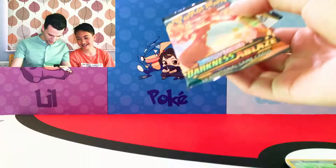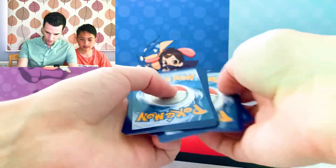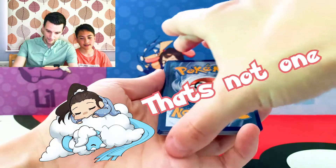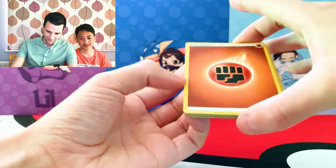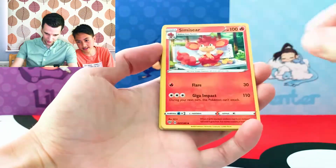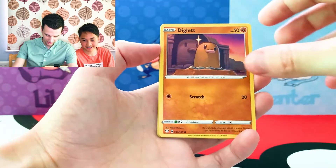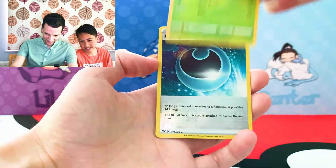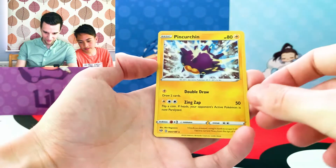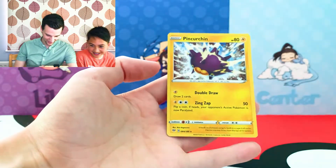Alright, so I'm coming in with my pack. Online code. Four to the back. Energy — Psychic, Fire, Fighting. Lairon. Simisir. Rose Tower. Shelmet. Swivet. Dugtrio. Tauros. Pansage. The reverse is the hiding energy. And the rare — Pincurchin. Not bad, but compared to the gold...